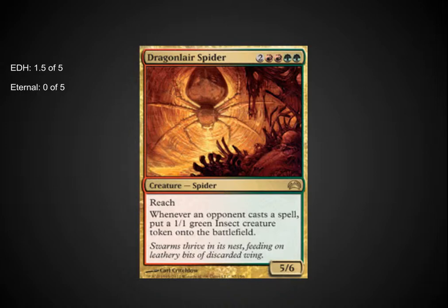Dragon Lair Spider is not impressive at all. The ability to generate 1/1 tokens every time somebody casts a spell is decent, but I was hoping for something a bit stronger here, since he's in that Titan casting cost area of a 6 casting cost with double color requirements. He should be a little bit stronger than a Titan given how difficult he'll be to cast, and I definitely don't think that generating a bunch of 1/1s is really worth it. I'll give him a try, maybe replacing Verdant Force in my red-green deck.